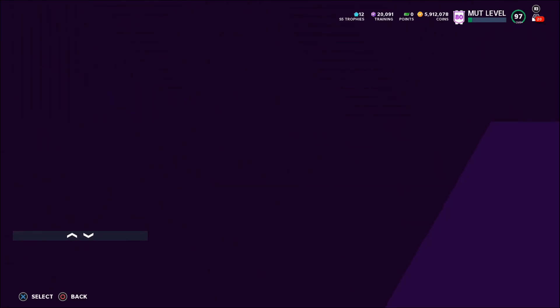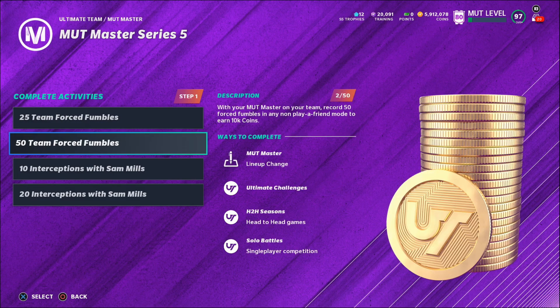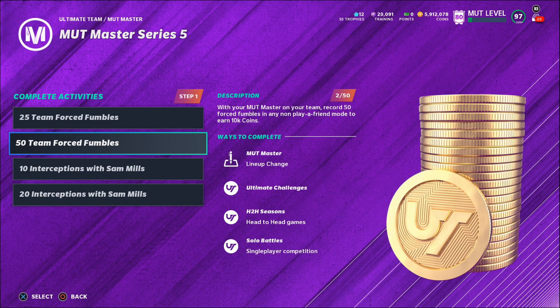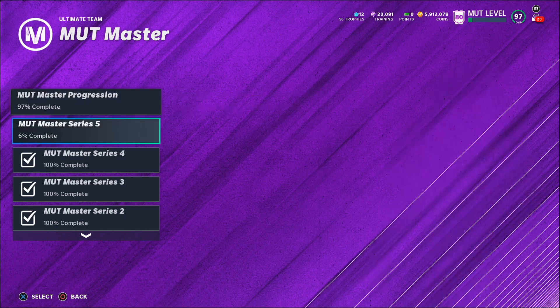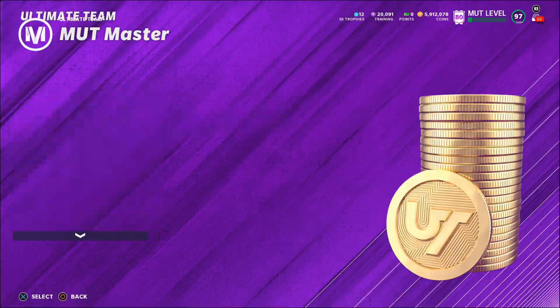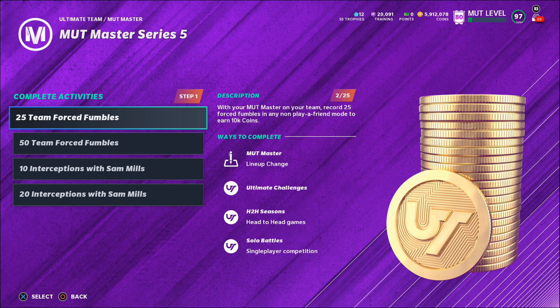We're going to talk about the MUT Master Series 5 objectives. I know the fastest way to complete these — at least the force fumbles and interceptions. The Samuel's one is a little tricky. You want to complete these before Series 5 ends because you get 150k while Series 5 is active. If you wait until Series 6 comes out, you only get 35,000 coins — that's a 115k difference.